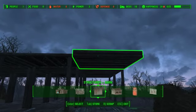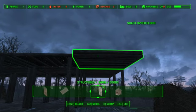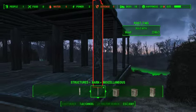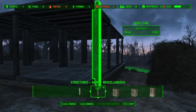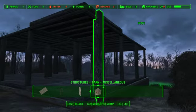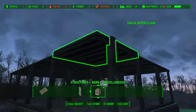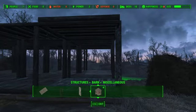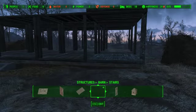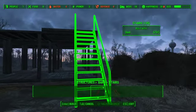Going along with my desire to keep things more believable, I'm going to go under barns and under miscellaneous and use this big post. I'm going to have the post snapped to the side like that in order to give the perception that yes, this is supported structurally. I'm now going to take the stairs and snap it over to here.